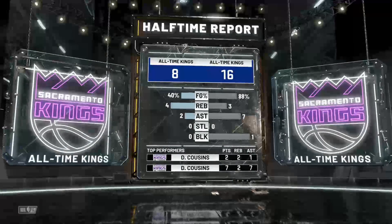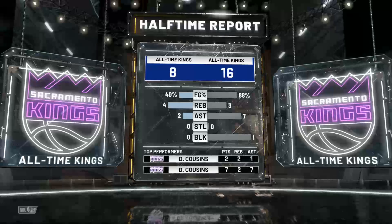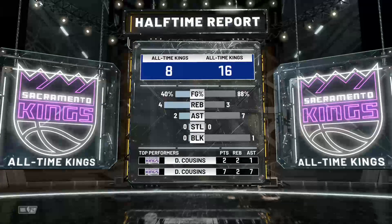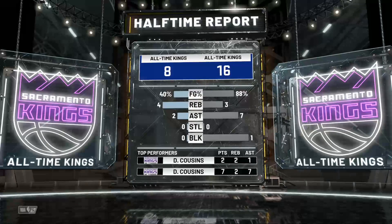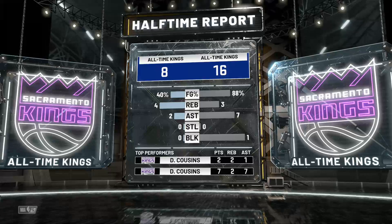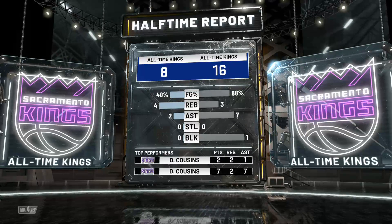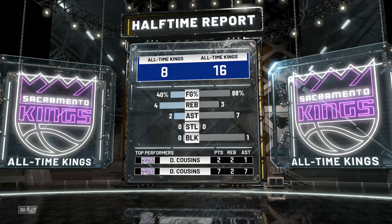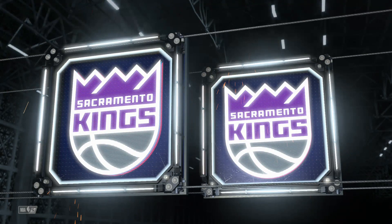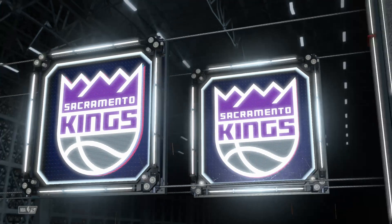Arco Thunder shooting 88% with seven assists to Sactown Finest 96's two. And here we have the Cousinses — DeMarcus Cousins does not have seven assists, that's a lie. It's kind of like yesterday when it said Weber had nine assists. Cousins has seven points for Arco Thunder and Cousins has two points for Sactown Finest 96. Let's try to get back to this action soon.